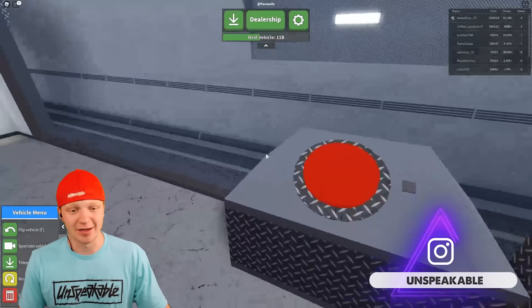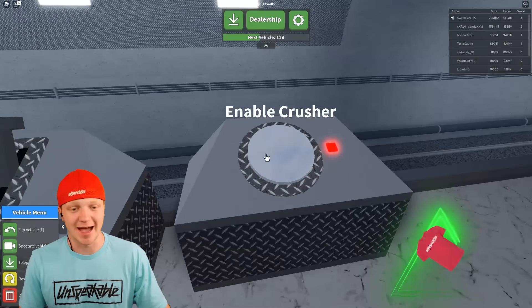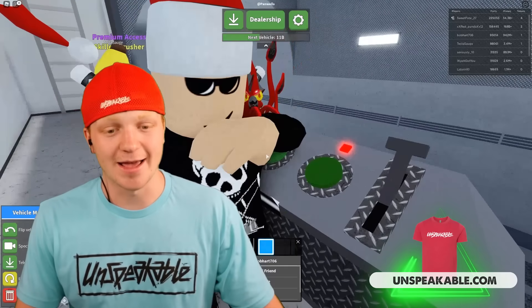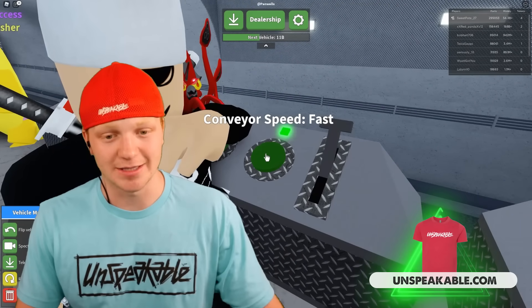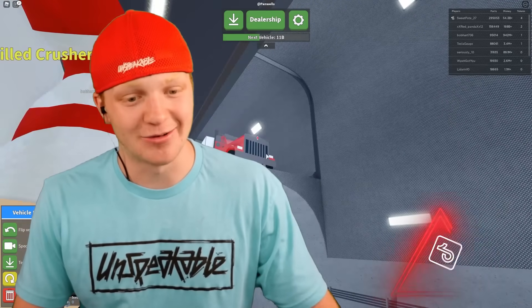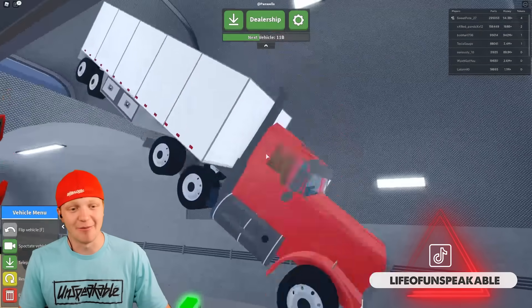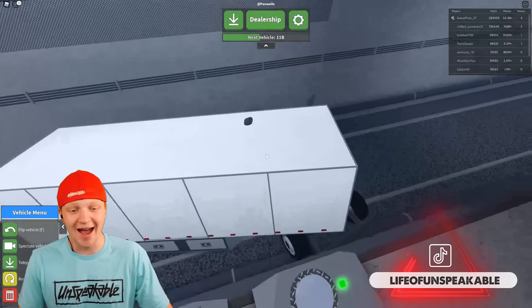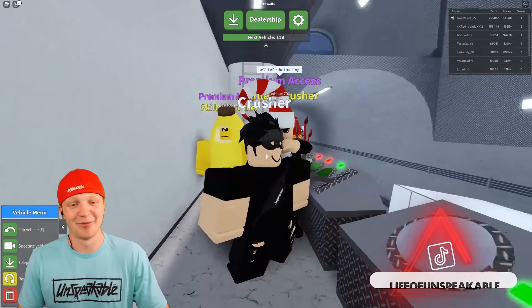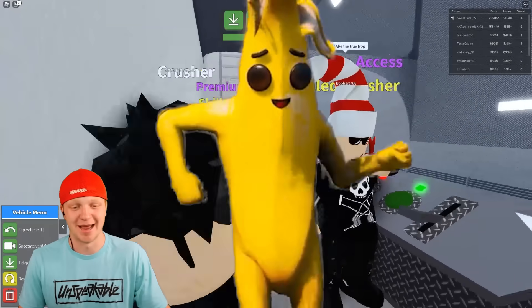Let's go ahead and climb down here. We need to press these buttons in order to activate. So we're going to enable the crusher, put the conveyor belt on fast, and enable the conveyor belt. Now here it is - the truck is coming. Oh there it is! It's kind of sideways. We got a little bit of an audience in here as well - we got Banana Man.